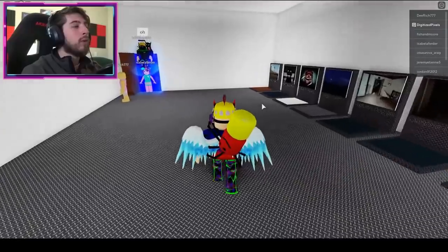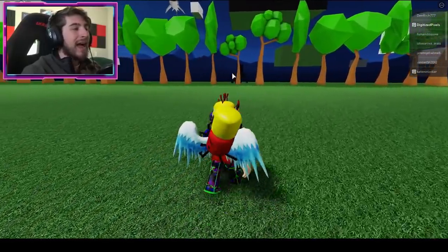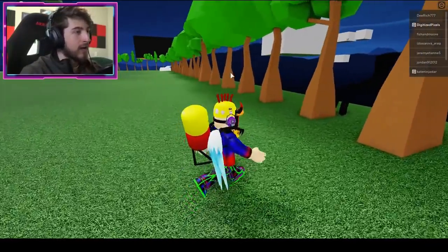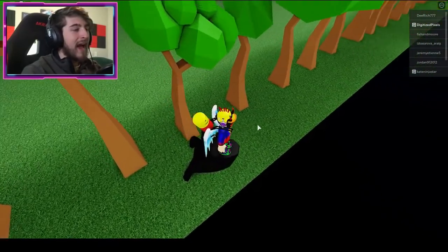The next badge is called Hand Big Hand. Go to Bridge Worm, go to your right, and you're gonna see a black hand chilling behind a tree — it's very shy. Bump into the hand and you get it. It reminds me of the hand from The Addams Family.